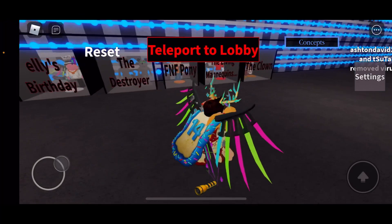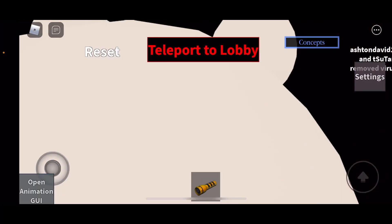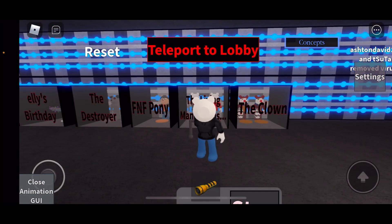Now we can teleport to Book 2 badge room 3 and try out the jump scares for all of the skins. Let's start off with the black mannequin — the mannequin wearing black. Let's see the jump scare. Oh my god, that is a slow and loud version of Rays.